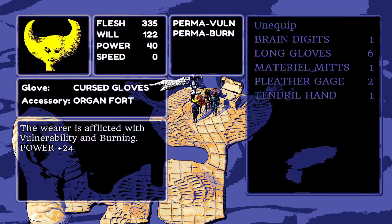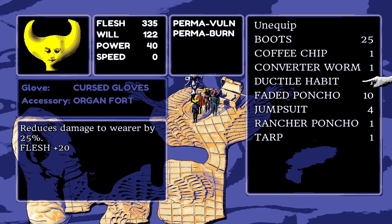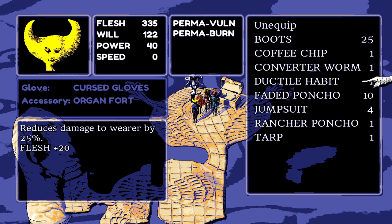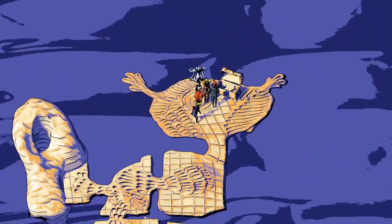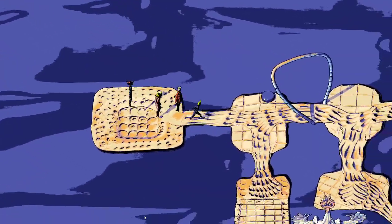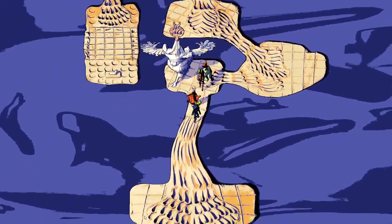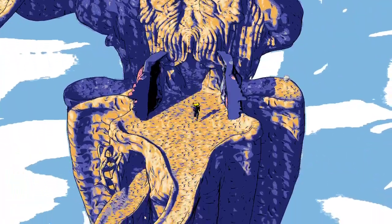It's a good thing they came back — they find a piece of gear. Damage reduced by 25%, flesh plus 20. They think they should try this on Wayne: even though it loses some stats, if it flat-out reduces damage it will help Wayne who is vulnerable all the time and always taking burning damage.